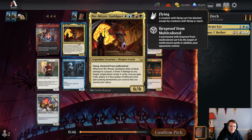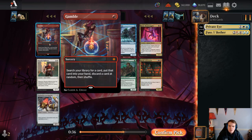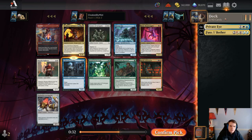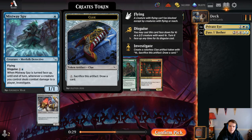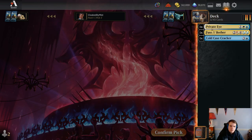Second Niv-Mizzet — we're one draft, three packs in, and we've seen two Niv-Mizzets. That's certainly something. I'm going to just take Cold Case Cracker here. Gamble is obviously not a very good card. I'm a little concerned — we already have curve issues. Mistway Spy is largely not great; it could be okay in the Detectives deck specifically. Fanatical Strength is a decent card. We're just going to take Cold Case Cracker. I don't like that big 1/10, not super excited about that.